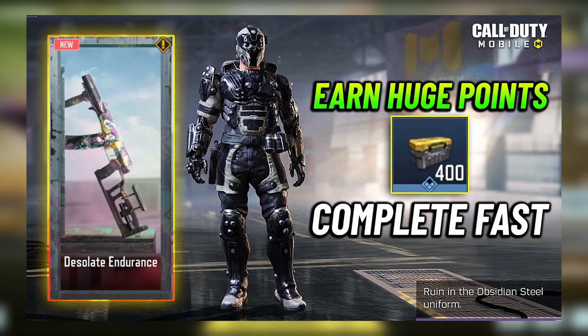In today's video we're taking a look at the new Desolate Endurance event — not a Lucky Draw — with just a couple of free skins: the Ruin Obsidian Steel and the ASV Bane Form. These are really nice free skins, so I'd highly recommend trying to do this event.